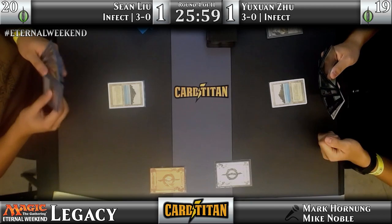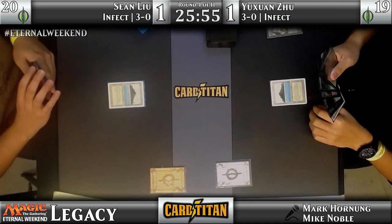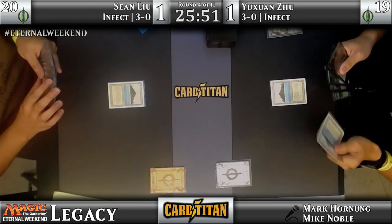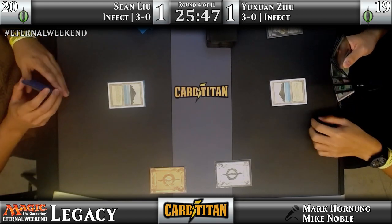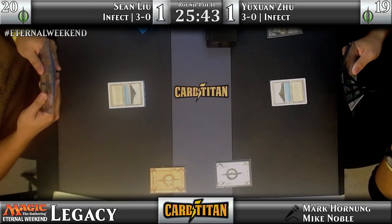Sometimes Noble Hierarch is the most powerful creature in the room and can just take out an Emrakul in combat. Noble Hierarch — too OP. Tropical Islands from each player. Especially game three, they know what they're up against.